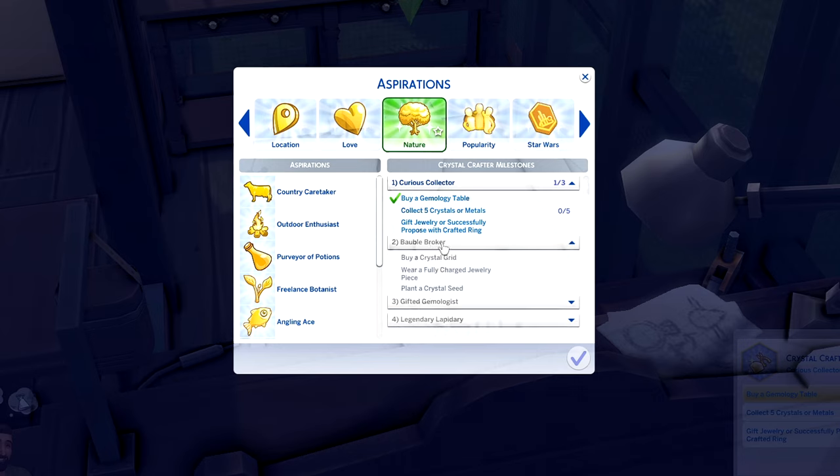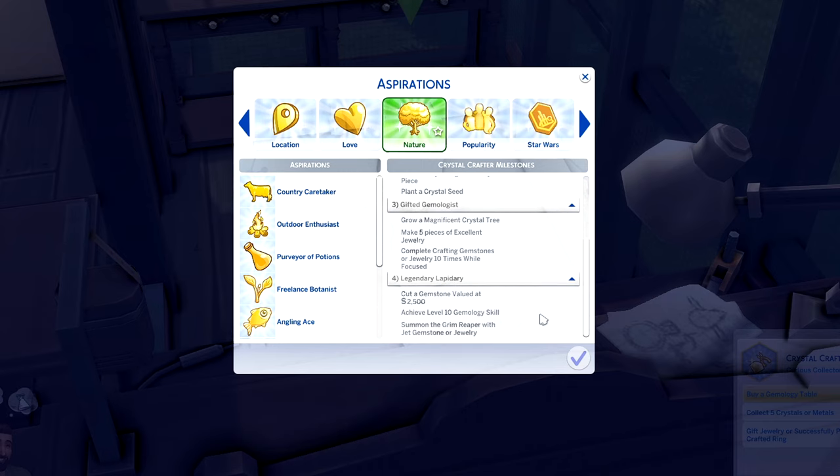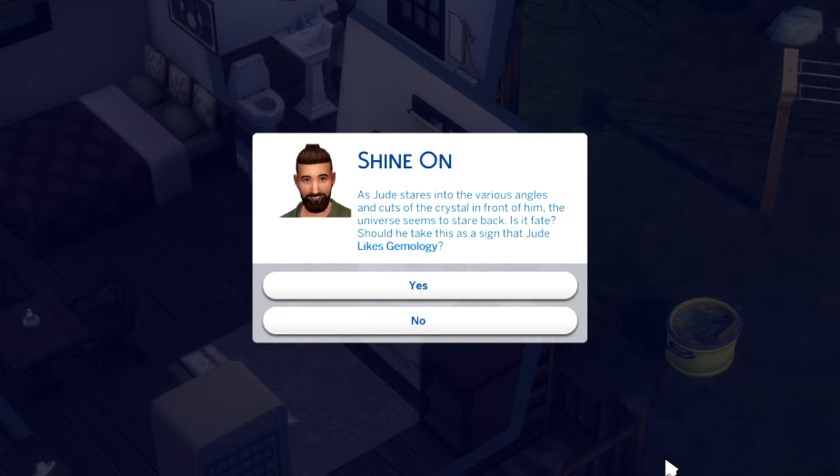The second aspiration level is called Bauble Broker, then we have Gifted Gemologist, and the last one is Legendary Lapidary. Shine on. As Jude stares into the various angles and cuts of the crystal in front of him, the universe seems to stare back. Is it fate? Should he take this as a sign that Jude likes geometry? I love when the game has the same vision I do — so that is a yes for me.